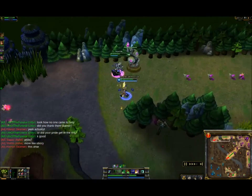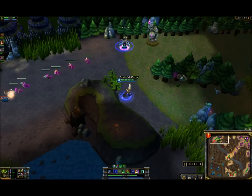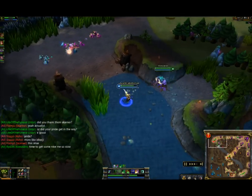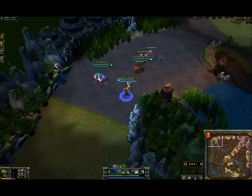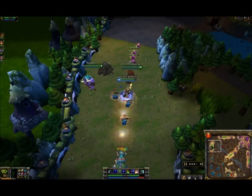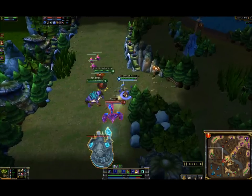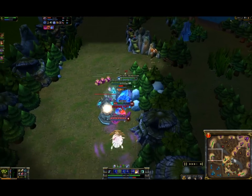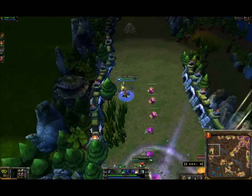You'll find a lot of times with Yi you'll kind of dance on that line between going in and suiciding, or trying not to go in and suicide, because you can go in and get one kill sure, but when you go into four people you know in the end you're going to die. Yi is one of those heroes — people don't really like playing as him just because he's such a — most people that play him are noobs.